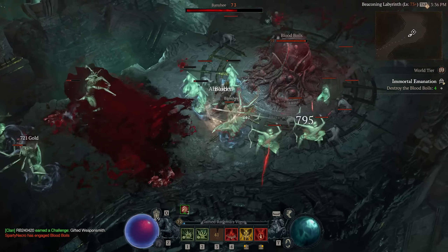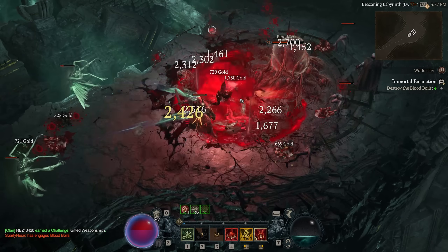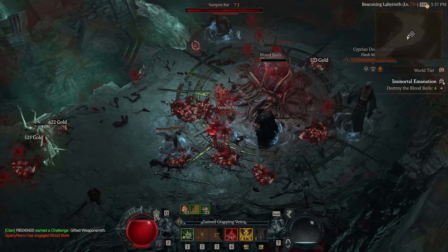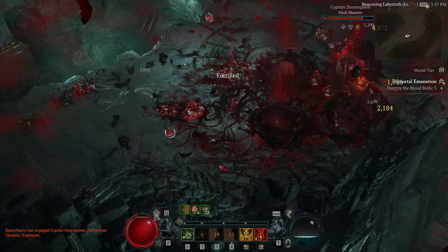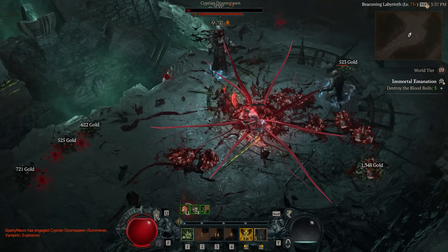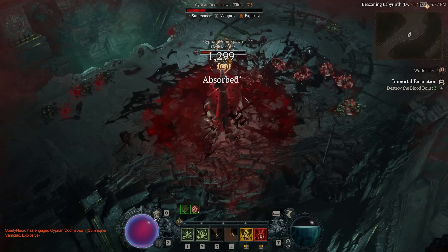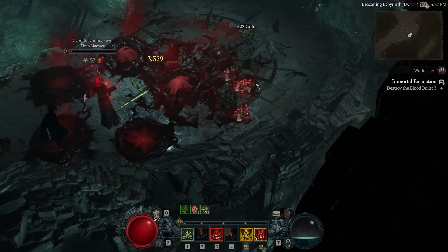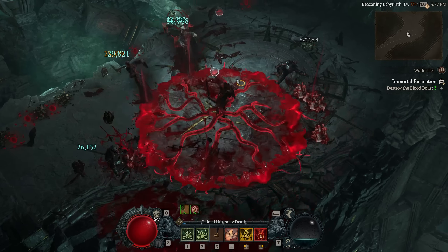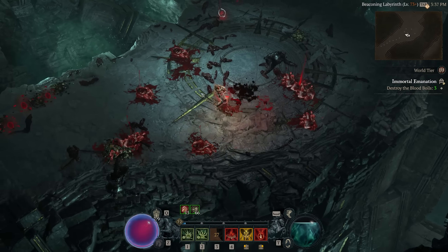Another engagement: open with Blood Wave, corral everything together, use Tendrils to pull them all in, curse them, then right-click while using Corpse Explosions to keep things locked down. Blood Mist is an immune, unstoppable movement action — you can use it to push through stuff, use Corpse Explosions, and then right-click to burst things down. Against vampiric-type attacks, you can use Blood Mist to counter that movement. With a ton of Lucky Hit, Corpse Explosions generate more Corpses, which is crucial when fighting bosses — and Blood Orbs dropped also help you out.